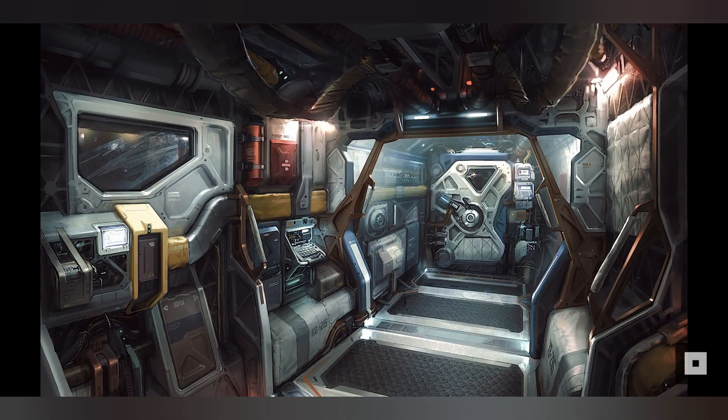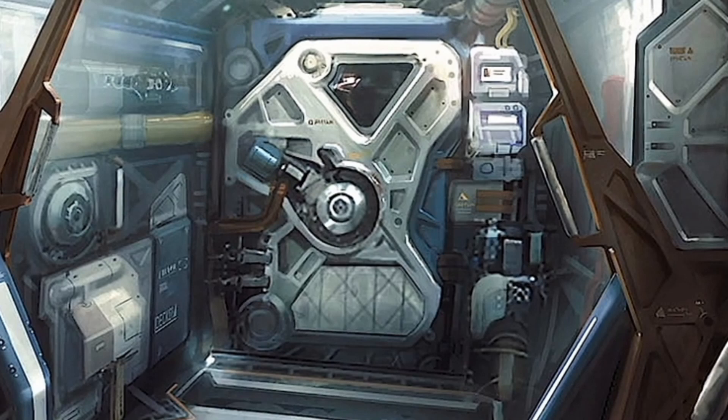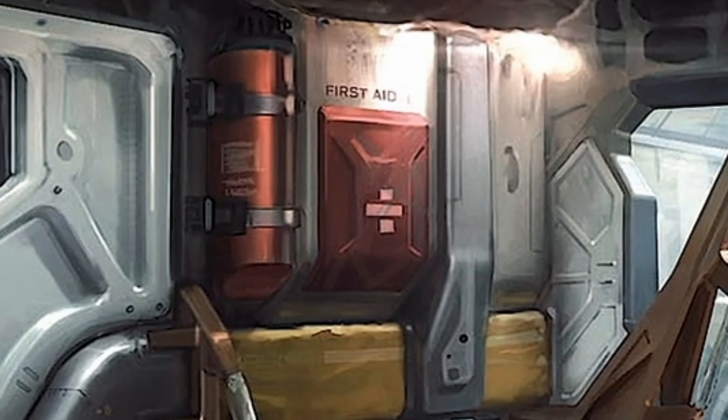Next we have this new piece of concept art which is very clearly the inside of a ship. It looks like it could be our ship but I'm unsure. This door here looks like it's going to lead to the outside, which is why it's so heavy-looking. And of course we see the first aid pack on the wall here, which we've seen many times before in concept art and even in the trailer. I believe this will be Starfield's version of Elder Scrolls health potions and Fallout stimpacks.